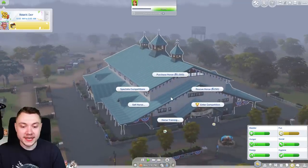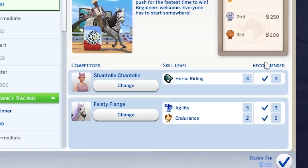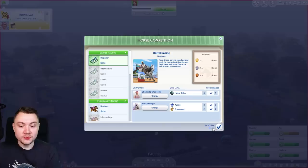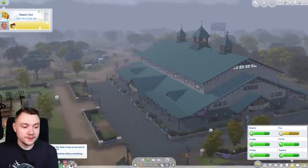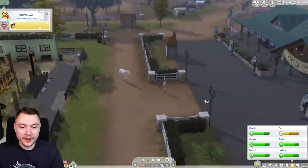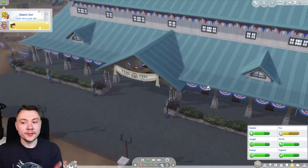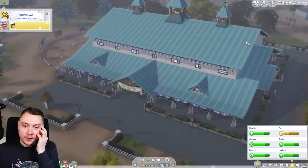I want to go to the rabbit hole competition center - it'd be fun to enter a beginner barrel racing competition. We're at the recommended skill levels. There's a 100 simoleon entry fee so we've got to at least make third place to financially benefit. Of course it works - just a rabbit hole event though.